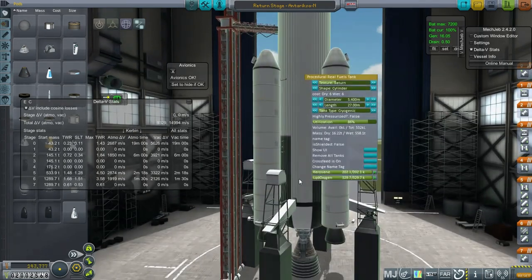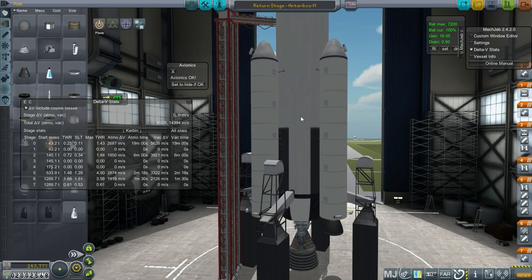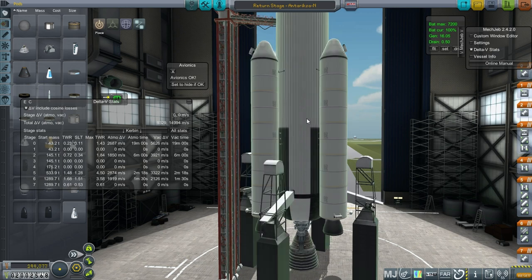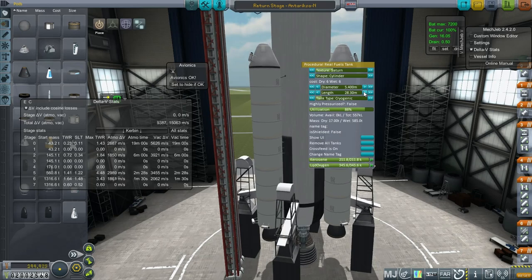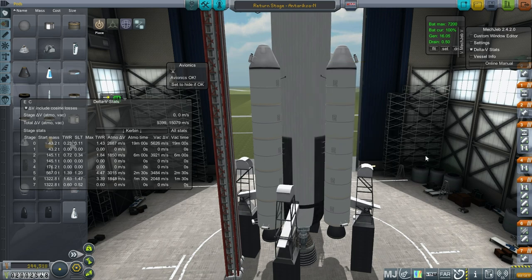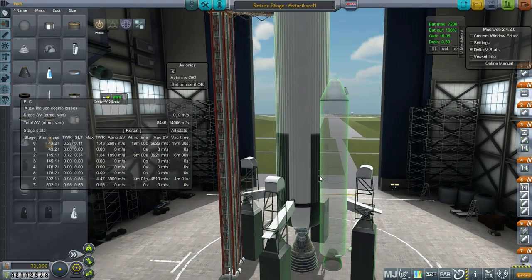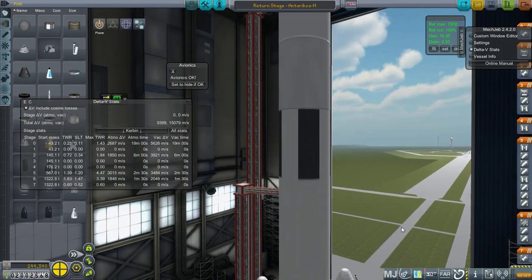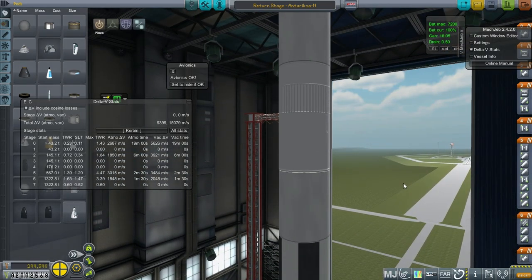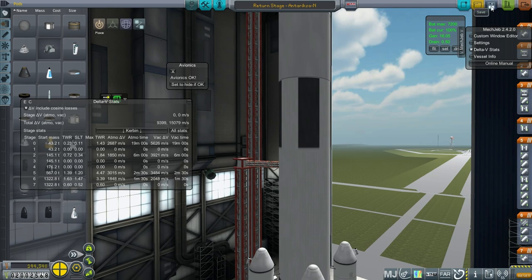Increasing the burn time on the F1, which is not supposed to burn that long, but I'll go all the way up to 4 minutes — which is nowhere near what it's supposed to be; it's supposed to be around 2 minutes 55 seconds. I'm also going to move the boosters. I sense RAM issues right now. This is a bit ridiculous, but let's try this one more time. Let me restart the game because I sense it's going to have issues.